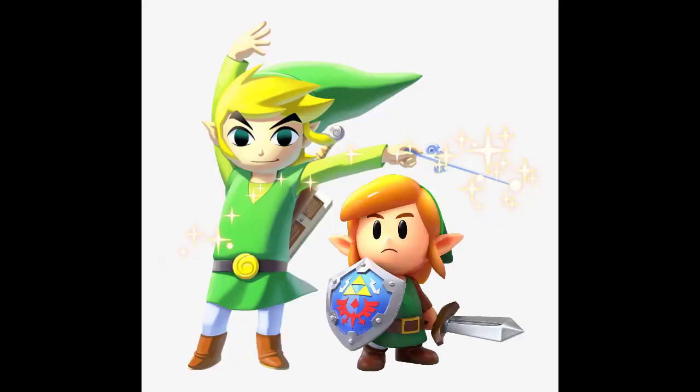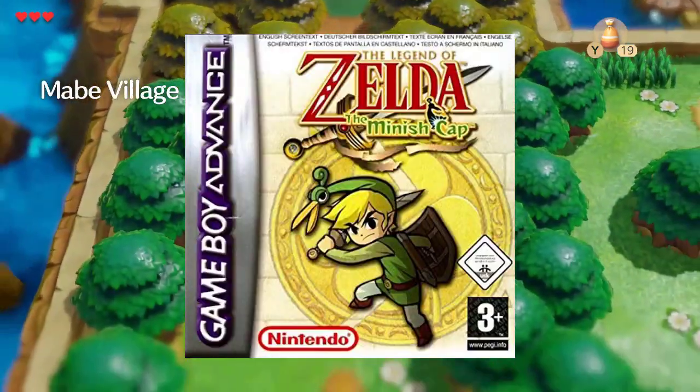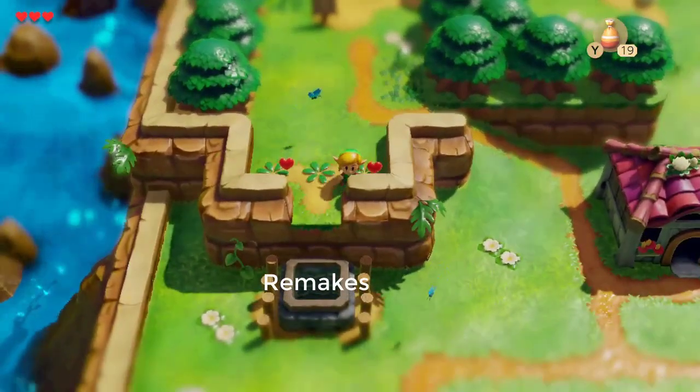They look so cute. If Wind Waker was Toon Link, then this is Toy Link. I love it. I wouldn't mind seeing this style when Seasons and Ages get remade, and even Minish Cap, even though that one was kind of deviating from that style. They have the assets — now all they need to do is remake all these games.